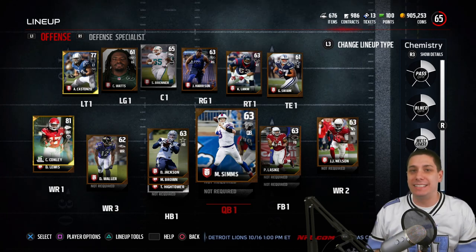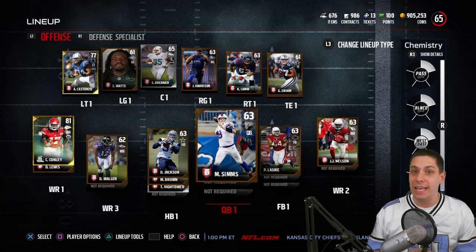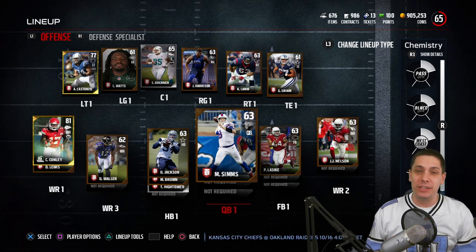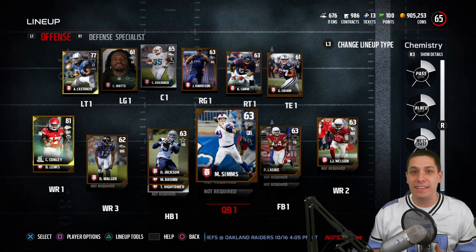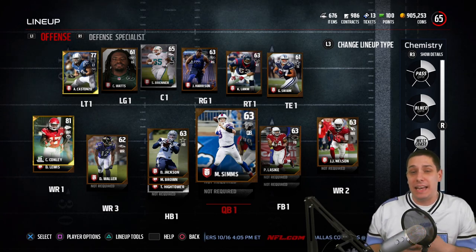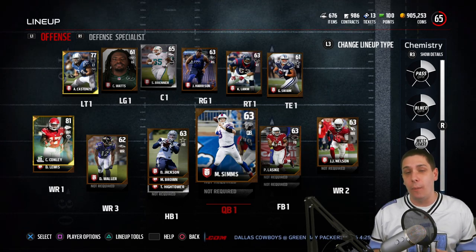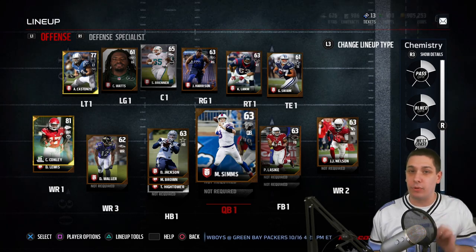The general concept is that we want to take an all bronze squad and turn it into an all elite squad. That's our goal in the series. It might take a really long time, but I'm hoping we can eventually make it happen. In the first episode, we put together the draft and went into draft champions, and we were able to make some upgrades by getting some wins — we won three games, which means we made three upgrades.